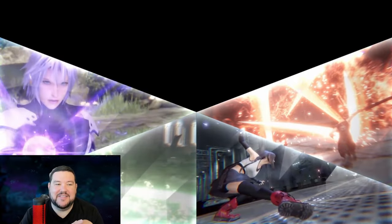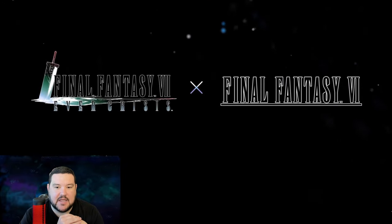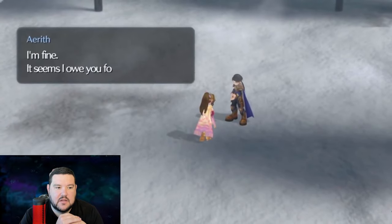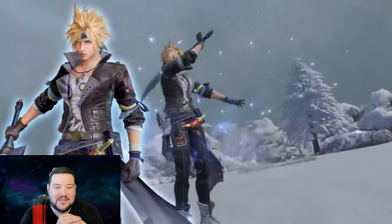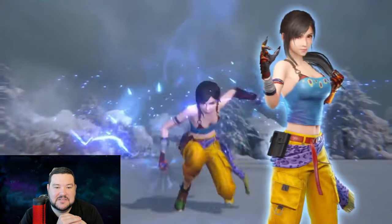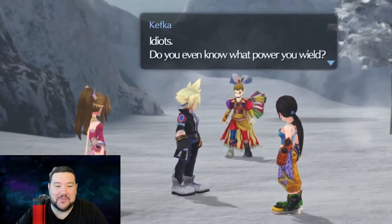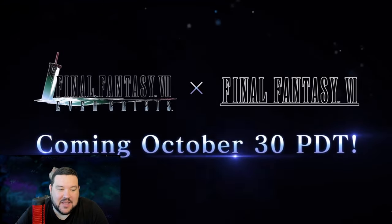I love this cut-in they're doing here with the triangles. Kefka — we anticipated — and that is very exciting. This is making me feel very much like I felt when the Final Fantasy IX collab came out. Terra's garb. Locke's outfit — that looks pretty sick too. Sabin's style. Edgar's attire looks really good, by the way. And one of the baddest villains of all time, Kefka — coming October 30th.